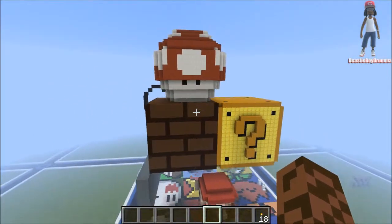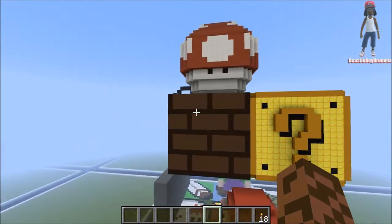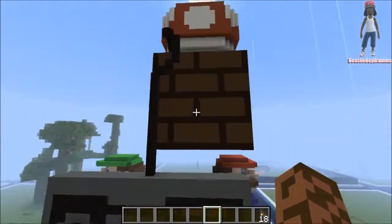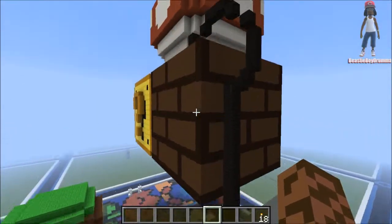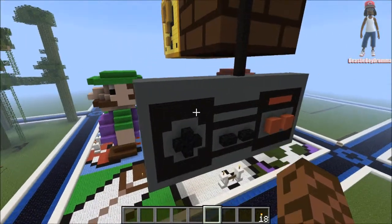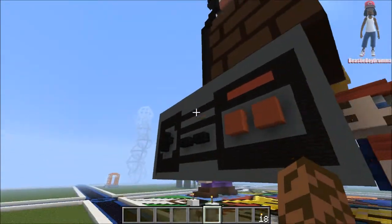I was going to leave it at just those three — those were going to be the only three additions I did. But then I decided to add something else. This just came in random. I just made an NES controller and just added it up there, just hanging from the block — it's like plugging into the block actually. Not bad, I don't think it looks half bad.